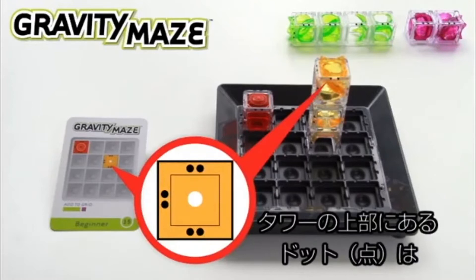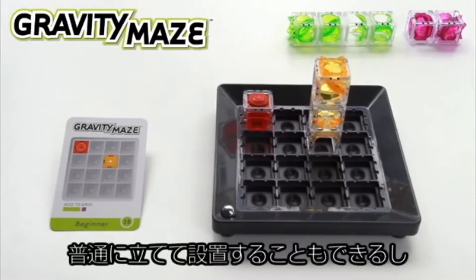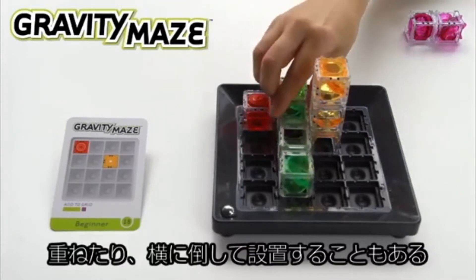Black dots on the towers show you the correct orientation for the towers. Towers can stand on their own, be stacked, or even laid on their side to create a maze.